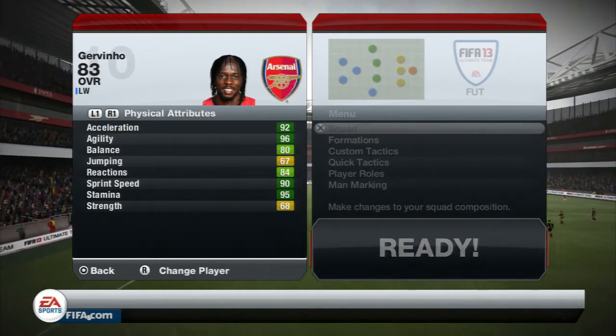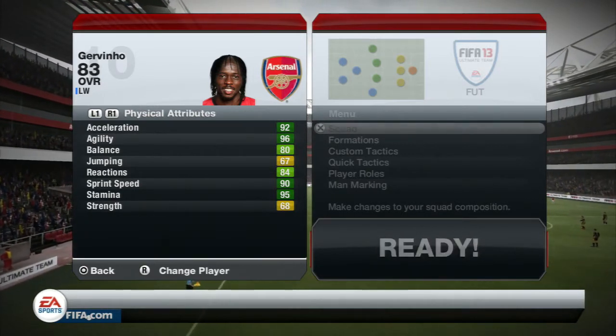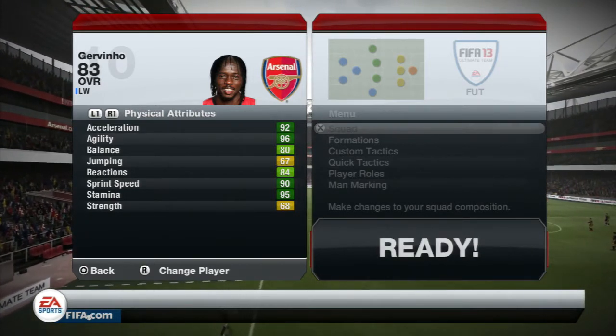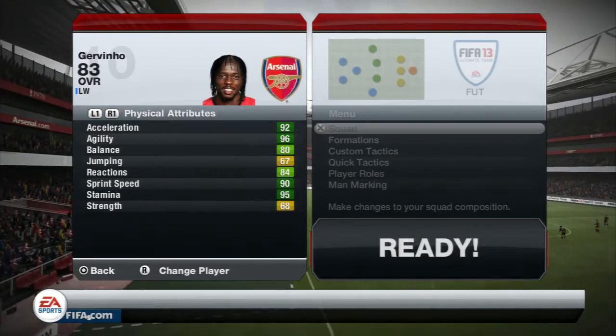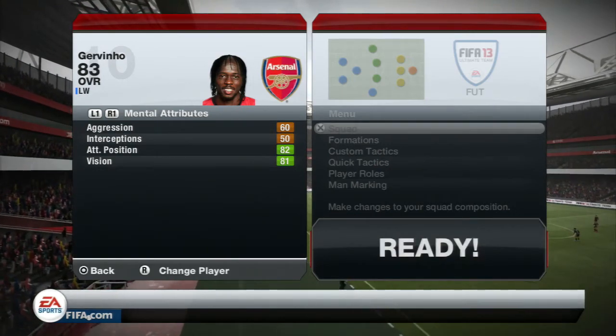Taking a look at physical attributes — these are absolutely amazing, look at all the dark green there. 92 acceleration, 96 agility, 80 balance, 84 reactions, 90 sprint speed, 95 stamina, and 68 strength. He's also got 82 attacking position and 81 vision.